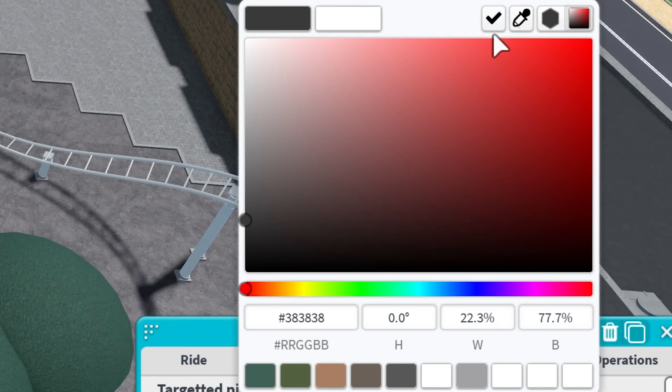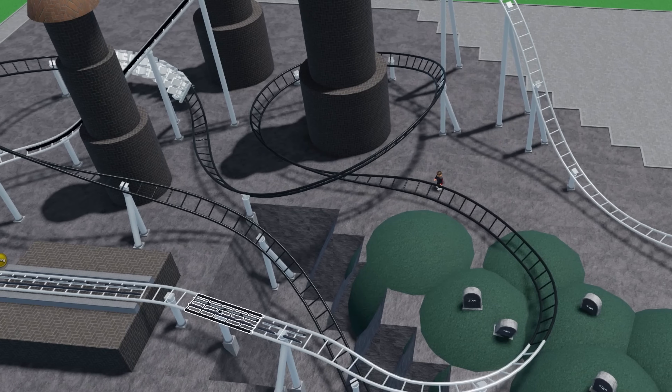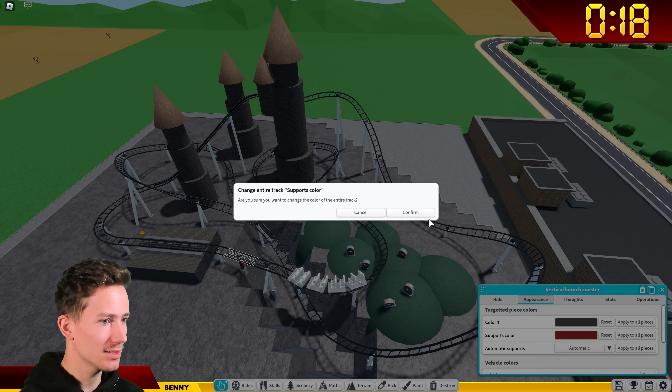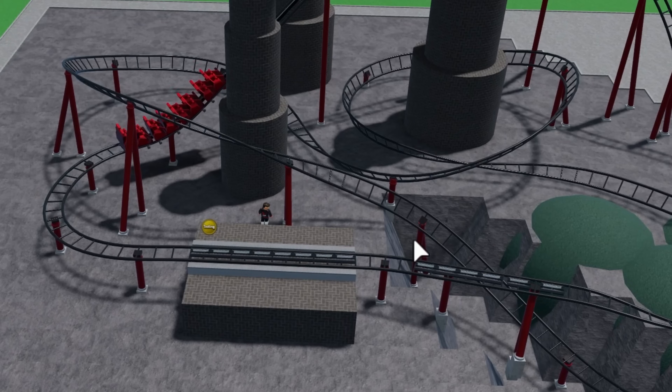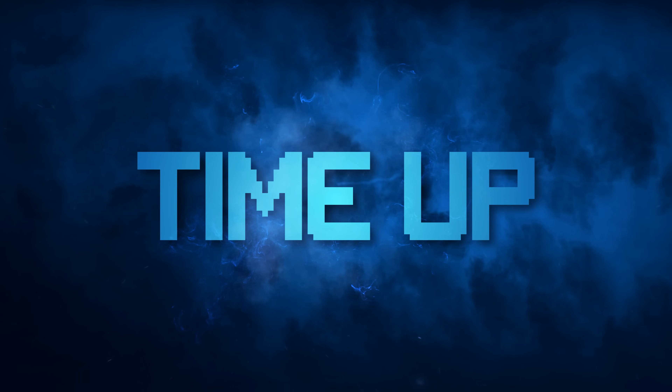30 seconds left. Appearance — let's make the coaster black, apply to all pieces. The train could be red. 15 seconds. Actually, dark red is better. Time's up.